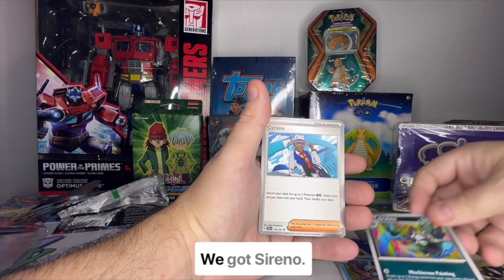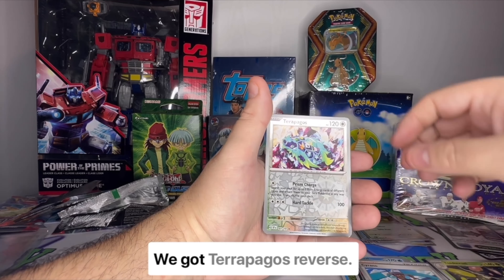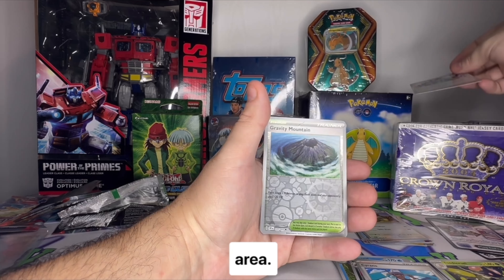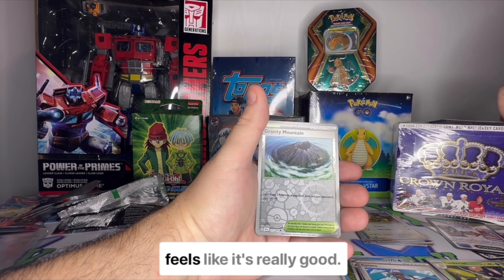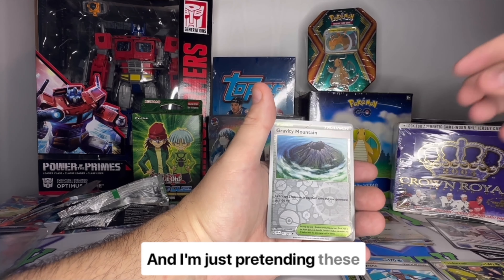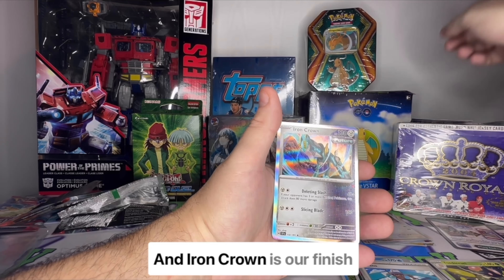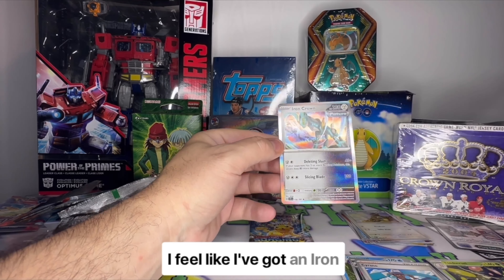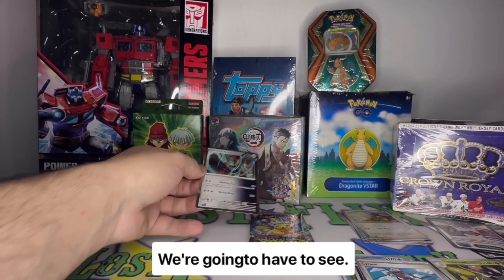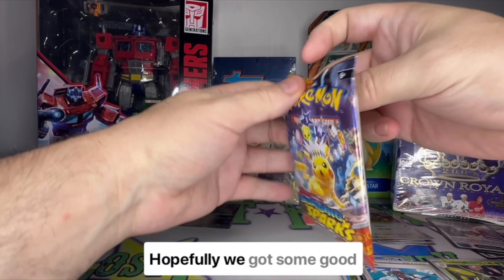We got a Greavard — really nice, a mischievous painting. We got Ceruledge. Whoa — we got a Terrapagos reverse, which is probably really good. Moving that over to our 'probably really good' area. We got Gravity Mountain, which also feels like it could be really good — or maybe my brain's just not working. We got an Iron Crown as our finisher. I feel like I pull an Iron Crown every time with these packs.